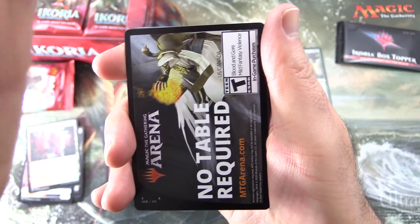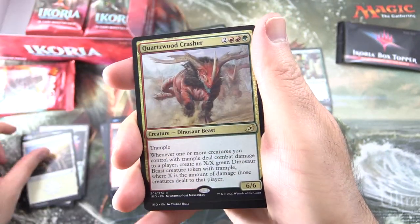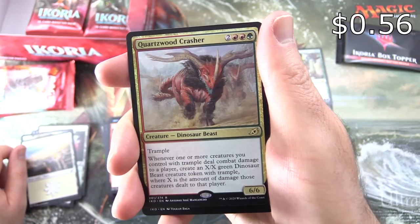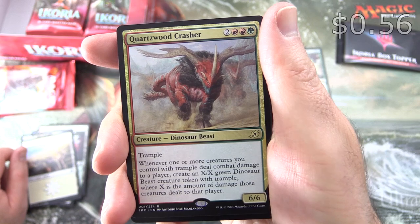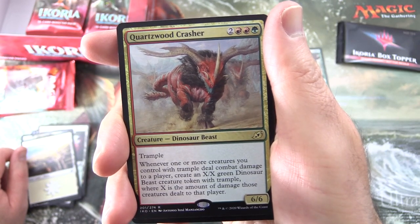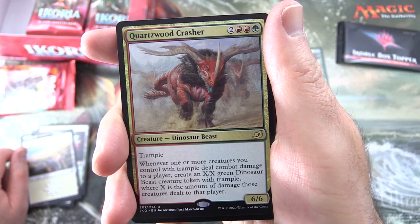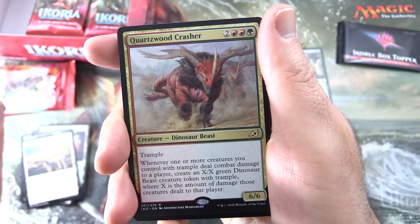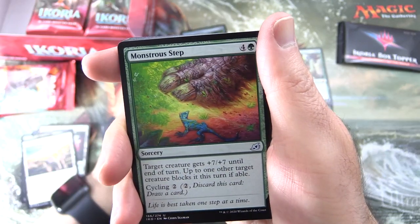No table required in the arena, but I want to use a table anyway. We get a Plains and a Quartzwood Crasher - Creature Dinosaur Beast, 6/6 for 5 mana with Trample. Whenever one or more creatures you control with Trample deal combat damage to a player, create an X/X green Dinosaur Beast creature token with Trample, where X is the amount of damage those creatures dealt to that player.